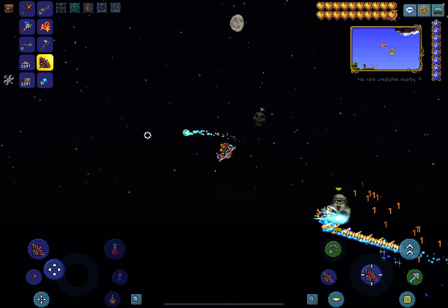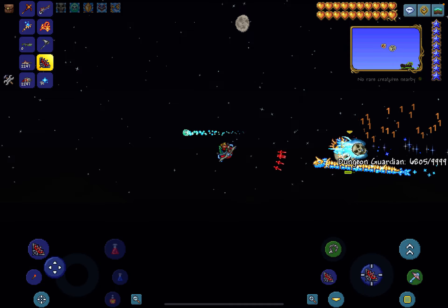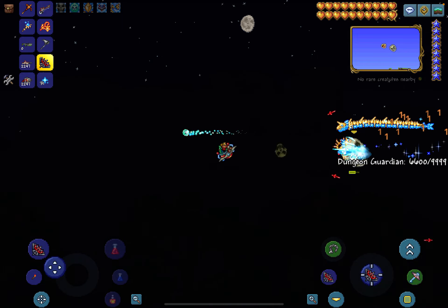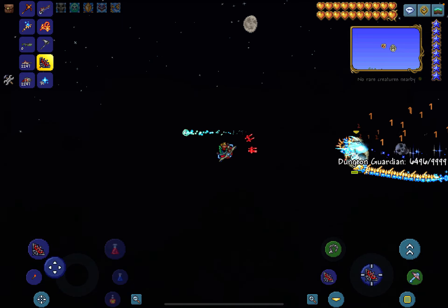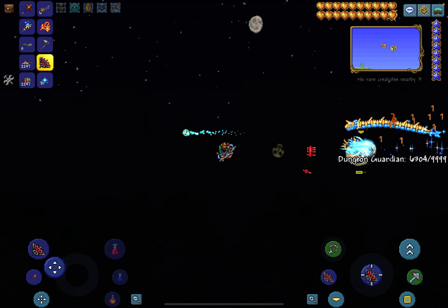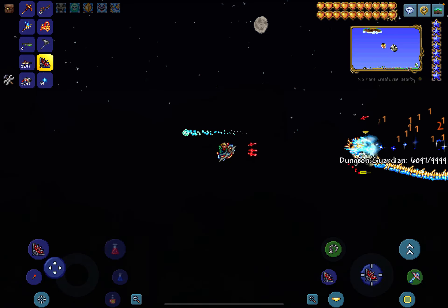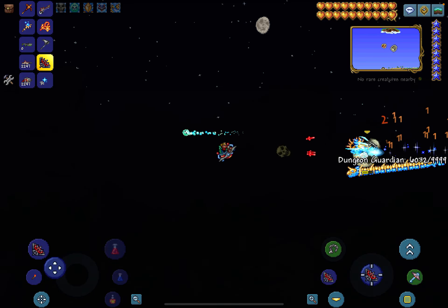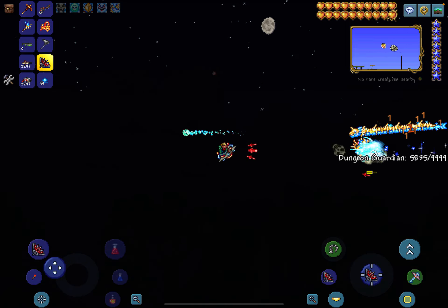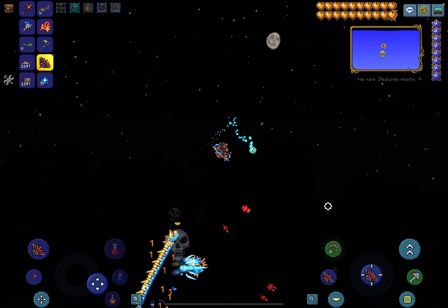That was a close one — I thought I was gonna die for a second. I had another world where I barely ever had an issue with the dungeon guardian coming out the wrong way. I used to be able to fly around and easily do this. It was harder when I flew around with wings, though it was easier with the duke fishron wings.